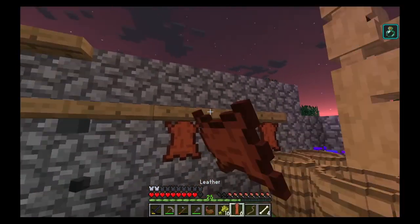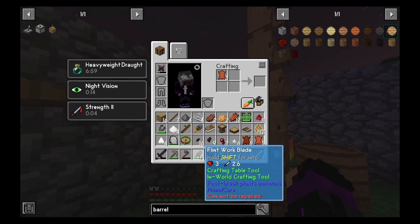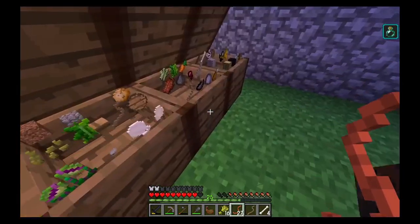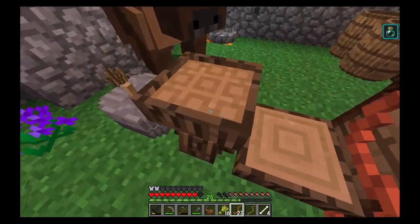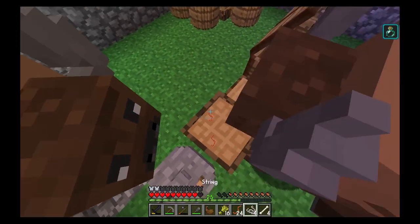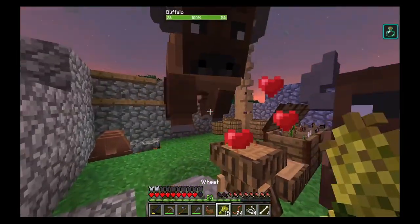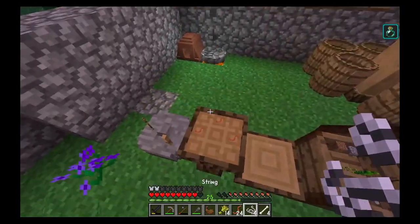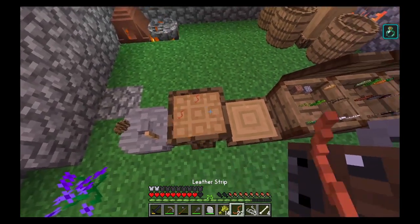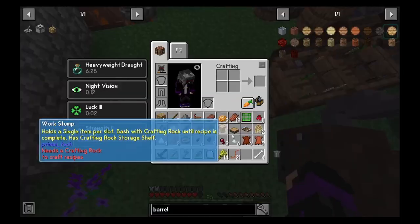Some of our leather is done — yay! We can take this leather and mix it with string. These guys are getting slightly annoying. We should be getting — yes — leather cordage. We need the leather cordage, as I showed before, to make leads. We're going to need a lot of string for this though.